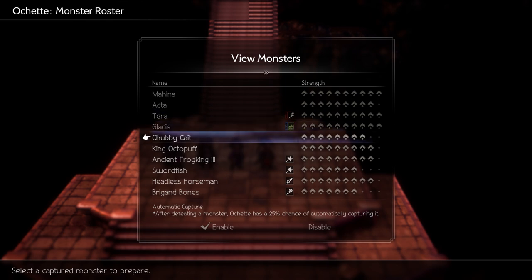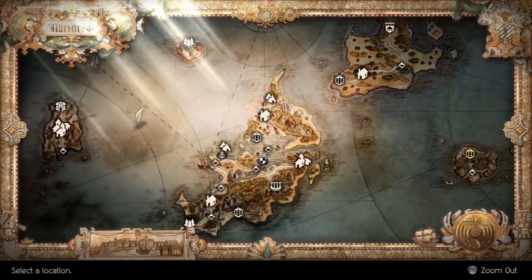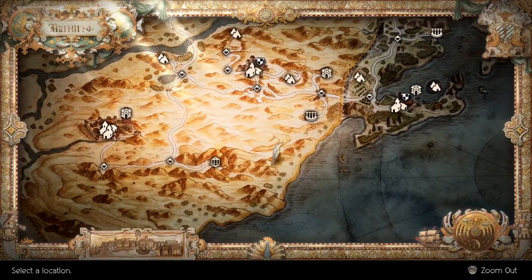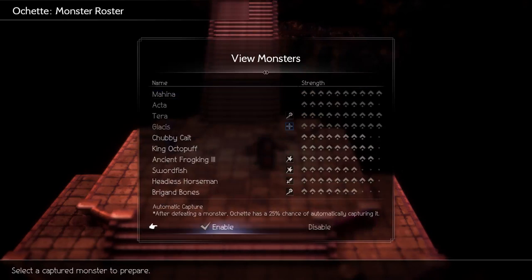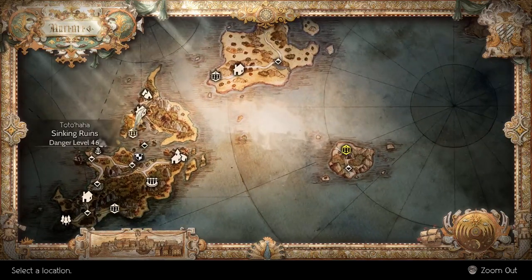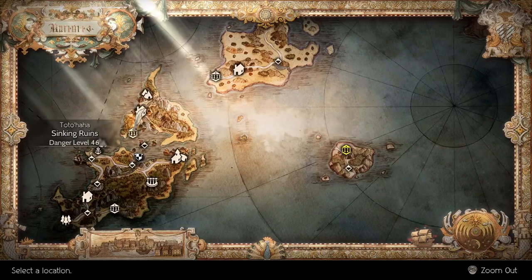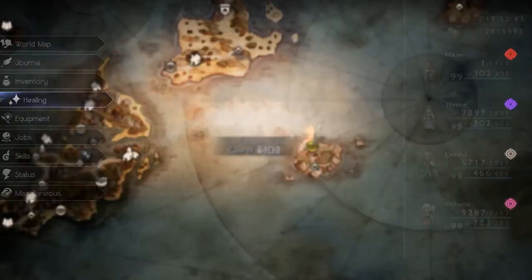For the monsters, these are your main ones from the story, but you're definitely going to be overusing Chubby Kate, King Octopuff, and Brigade Bones, which you get in the Lost Seed Temple or Castle. The Headless Horseman you get in Eastern Sai Sands at night, the Swordfish you get at night anywhere on the water, and the Ancient Frog King you get in the Sinking Ruins. He does axe damage times two and elemental defense down, which you need for Temenos.